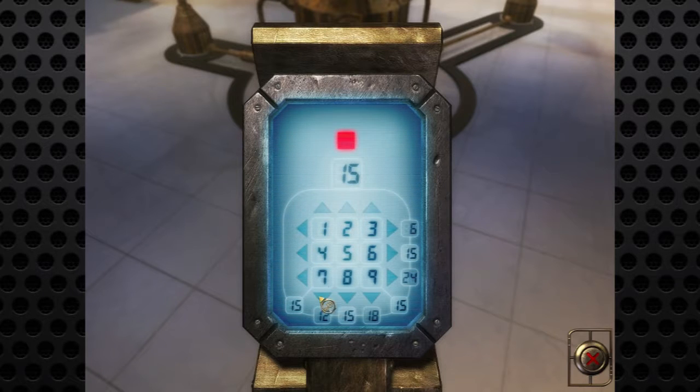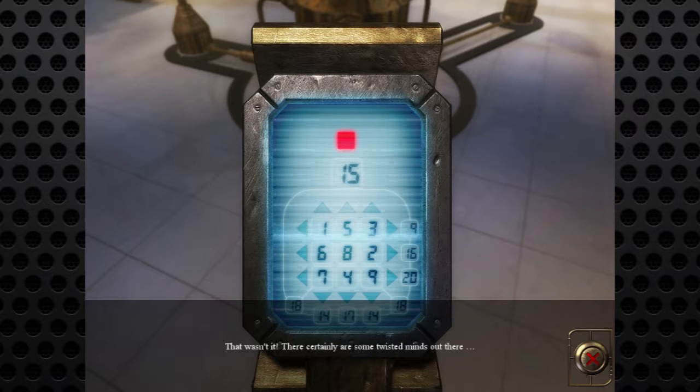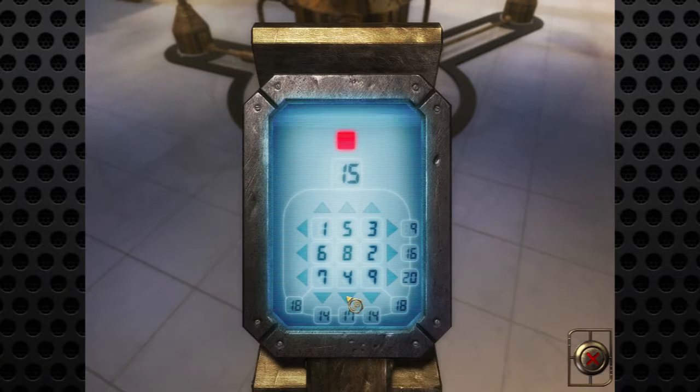What is this? One, three, four, five, six, seven, eight, nine, fifteen, twelve, fifteen, eighteen, fifteen, twenty-four, fifteen, six, fifteen. I can't click on anything - okay, I have to click on the arrows, and that is changing the values of these. I think fifteen is the number I have to get. We can rotate the numbers around. There certainly are some twisted minds out there. I think we have to make all of these equal fifteen in some magical way.